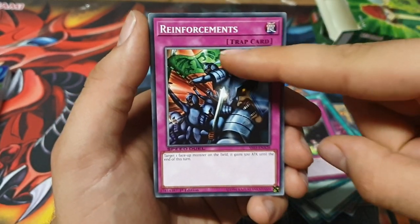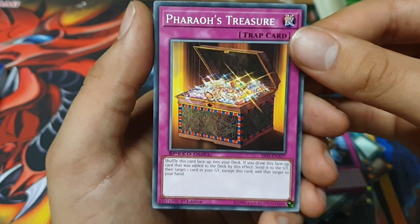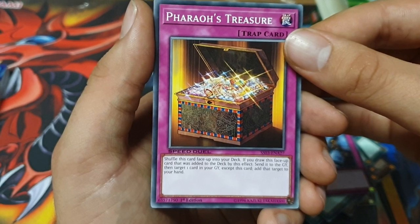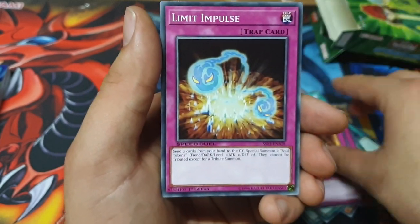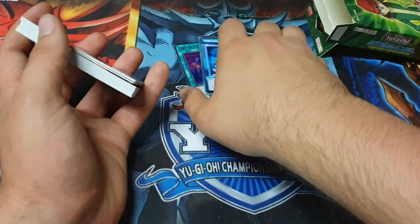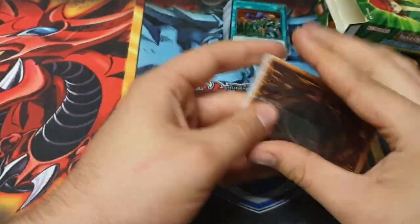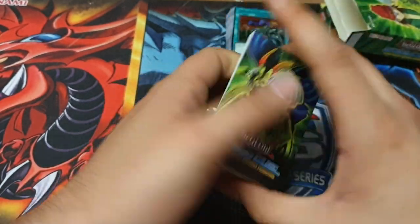Reinforcements — I need some mint versions of these for Legend of Blue Eyes format. Pharaoh's Treasure: shuffle this card face-up into your deck; if you draw this face-up card added by its effect, send it to the graveyard, then add one card from your graveyard to your hand. That's just convoluted — putting anything face-up in your deck is just asking for trouble. Limit Impulse — really not happy with that. I'm pretty unhappy we've had White Elephant's Gift, Cost Down, and Limit Impulse. They've also double-printed Yorubi.